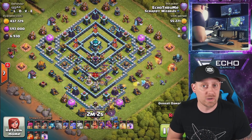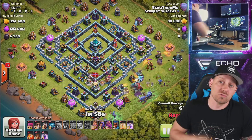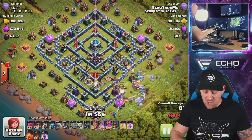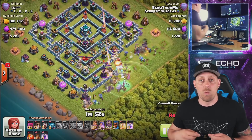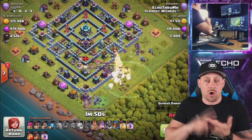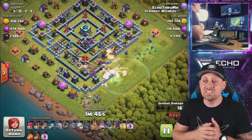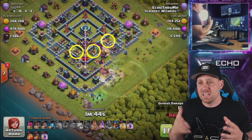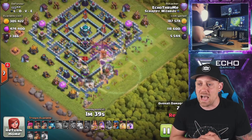I'm bringing along two rage spells, two heal spells, the quad quake, another rage spell from the clan castle, and of course a poison spell. Right here we have the wall wrecker coming in. You're going to want to set your ice golem with the golem behind and your wrecker behind that, so you can really get the wrecker into the base. Use the warden — if the town hall is in the center, use the warden a little bit early to keep those troops alive.